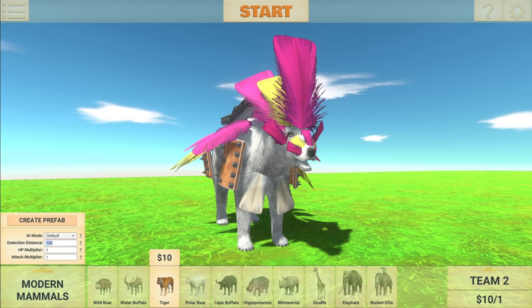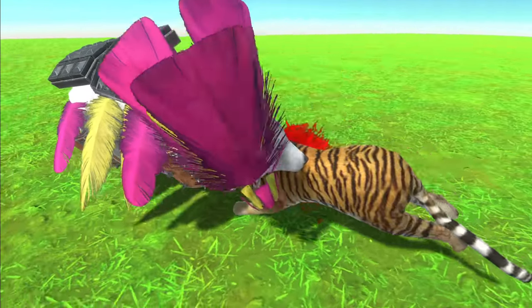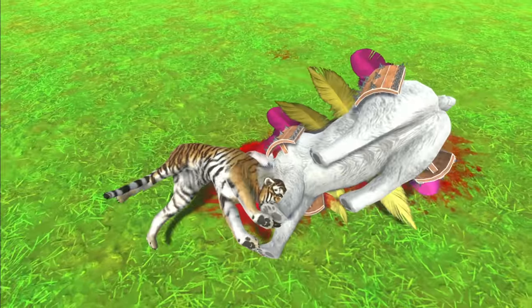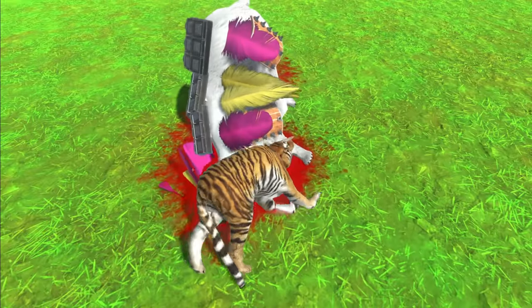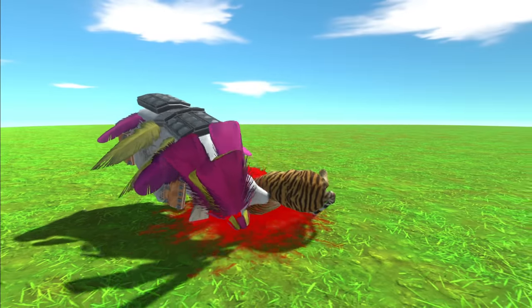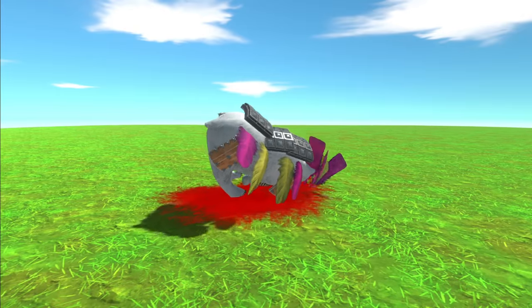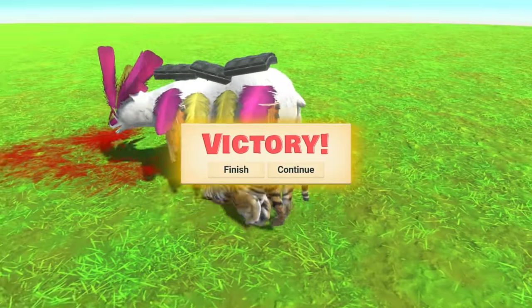I heard that giving animals feathers gives them extra confidence in battle, so therefore they will win. I just realized the feathers aren't even really attached to his face — that's really strange. But I think he's winning against the tiger. Surely a polar bear would win against a tiger? If it wasn't for those feathers, I feel like this polar bear probably would be dead already. Of course we won. Thank you, feathers!